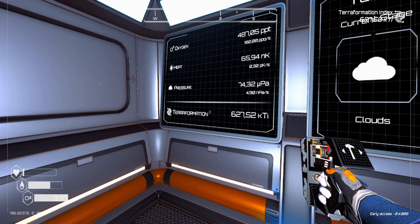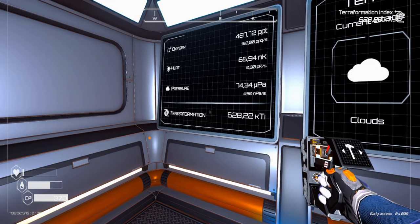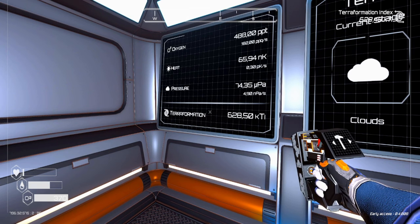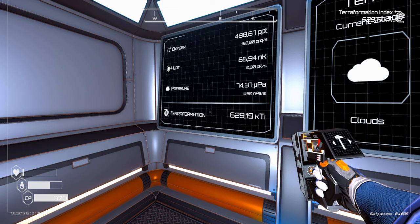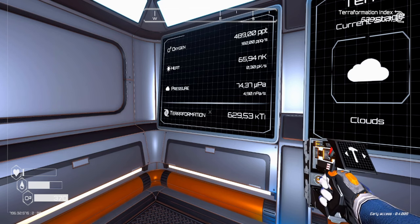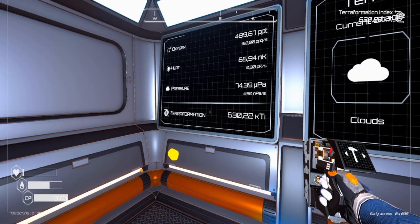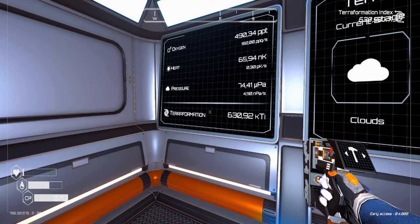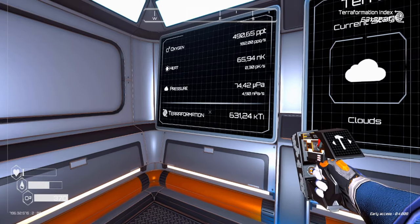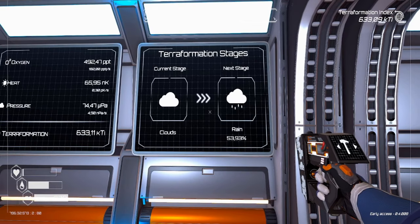Next we have the terra formation screen. It displays information about the terra formation, oxygen, heat, pressure, and biomass of the planet. There are no requirements for building it — you just need the construction microchip. Materials needed are one iron ore, one silicon, and one cobalt, and the power usage is 0.4 kilowatts per second.